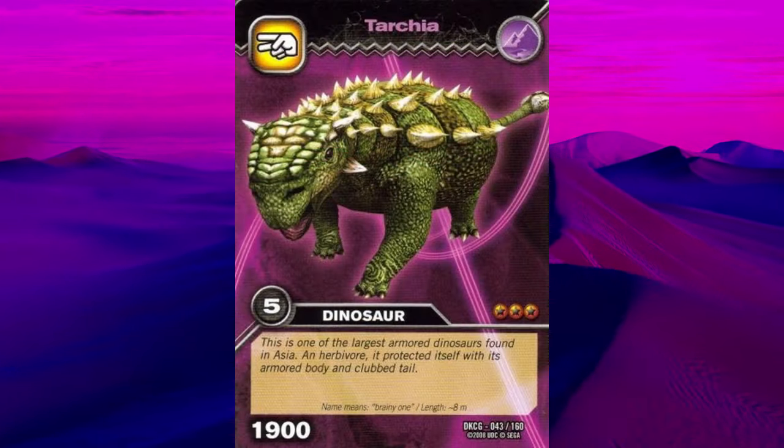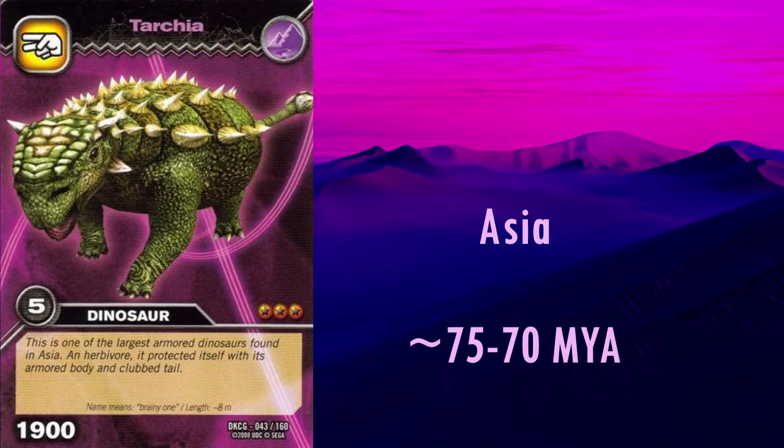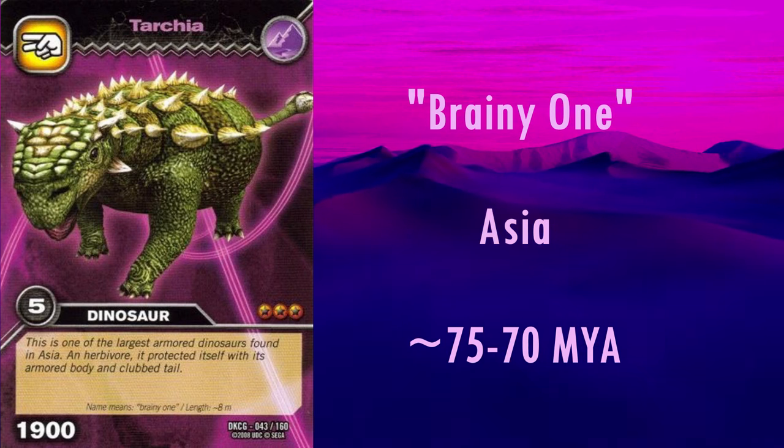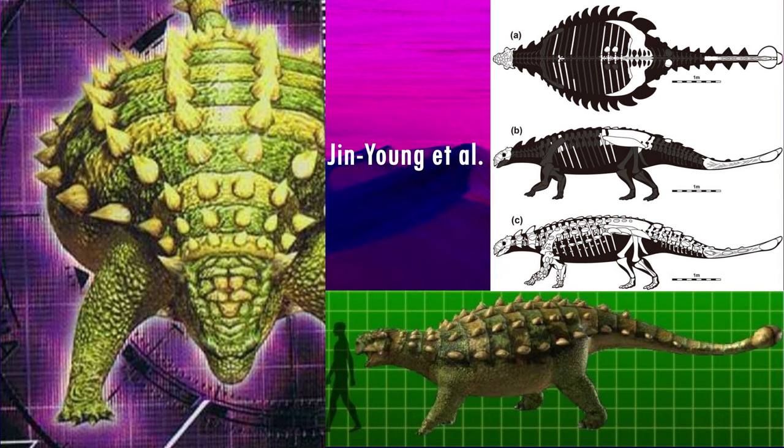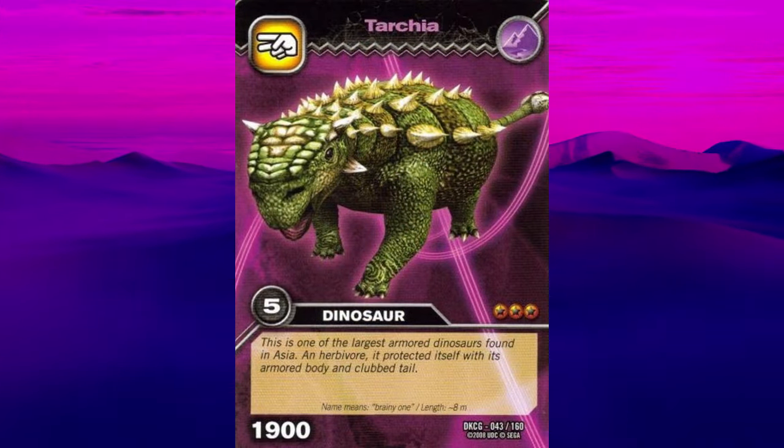Next we have Tarchia, a contemporary of Saichania. Its name means brainy one, as it was found to have a larger brain case than Saichania, named and described in the same paper in 1977. I believe this model is based on material now referred to the species T. teresae. This model looks to be almost perfect, aside from the torso perhaps being slightly too narrow. The head ornamentation, the shape of the scoots, and the tail club all look spot on. It's possible Tarchia had more scoots in life, but its armour is incompletely known, so aside from the aforementioned issues with its fingers, this is a fantastic reconstruction.